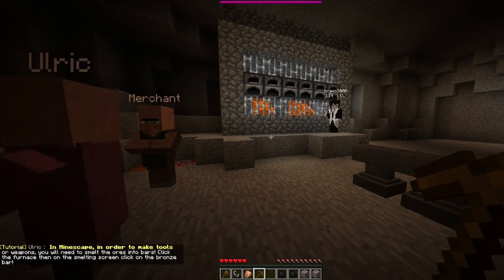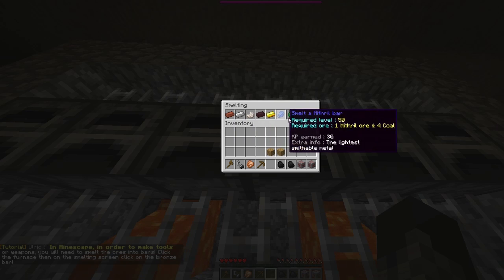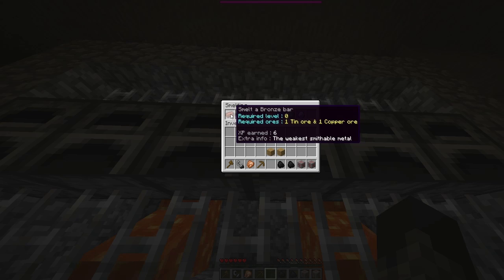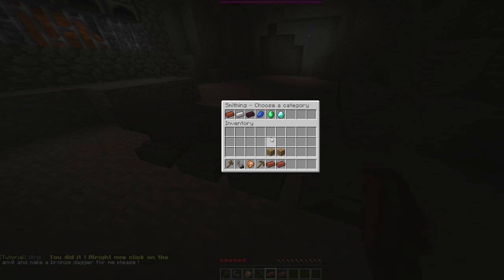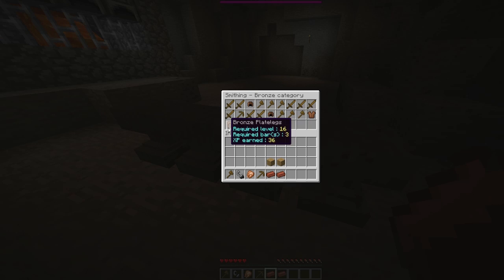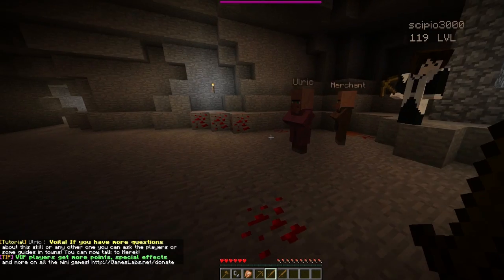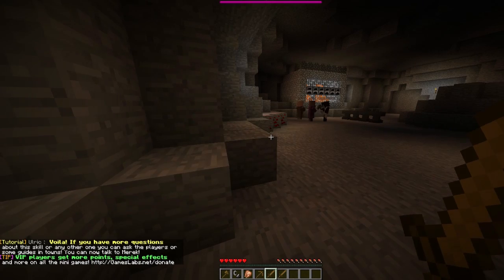In Minescape, in order to make tools or weapons, you'll need to smelt the ores into bars. So you right-click here, and the smelting interface comes up. I've already shown this before, but I just think it's amazing. Click the bronze bar, and boom, just made a bronze bar. Click another one, boom, two bronze bars. Now check the anvil and make a bronze dagger. You go to the smithing on the anvil, click on smith bronze items, and you can see a huge array of items - all the bronze ones. I can make a bronze dagger. Boom, and boom, I made two.